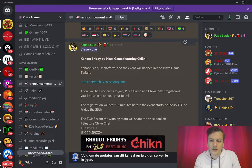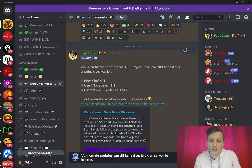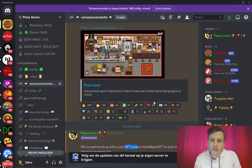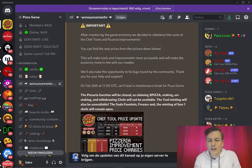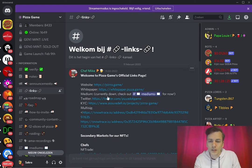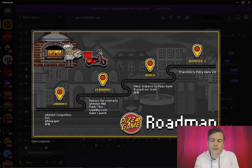In their Discord announcements I can see a partnership — they're featuring Kahoot, a quiz platform, on their Pizza Game Twitch channel. There are some partnerships, like with Node Bears NFT, and some small maintenance updates. I can't see much about game development, only partnerships. I also can't find anything regarding their team in the links section — website, whitepaper, Medium, Twitter, multisig — nothing about the team.